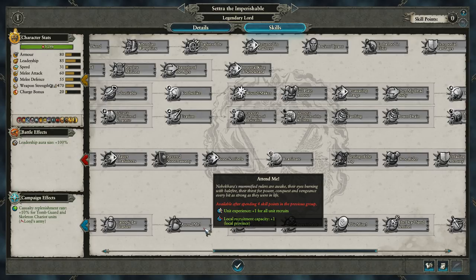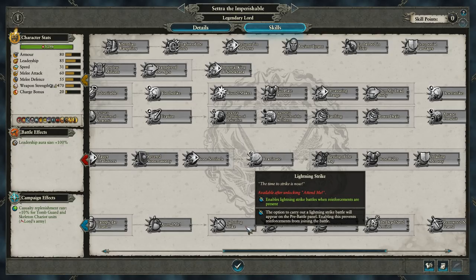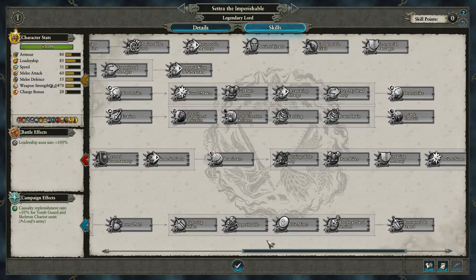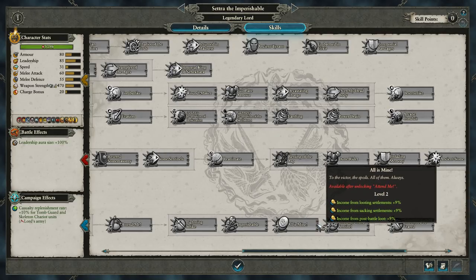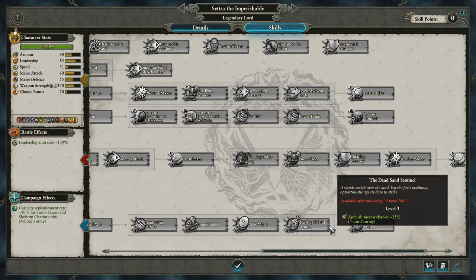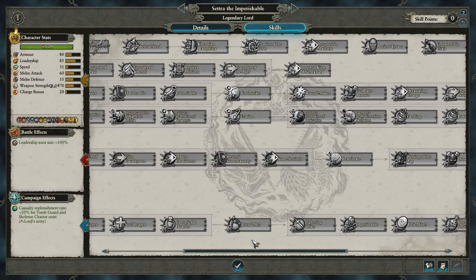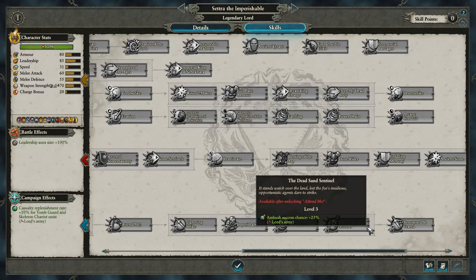Then we've got Attend Me, which increases unit experience for new recruits and also increases local recruitment capacity. We've got Lightning Strike in its rightful place — you can get it relatively early on in the campaign if you spec towards it. Then we've got Imperishable that reduces casualties suffered from attrition, All Is Mine increasing income from looting, sacking, and post-battle. Then there's Dead Sand Sentinel, which increases ambush success chance — it's all the way at the end, so you'll have to wait until you clear out the Attend Me line first. And then all the way at the end, we've got Renowned and Feared.